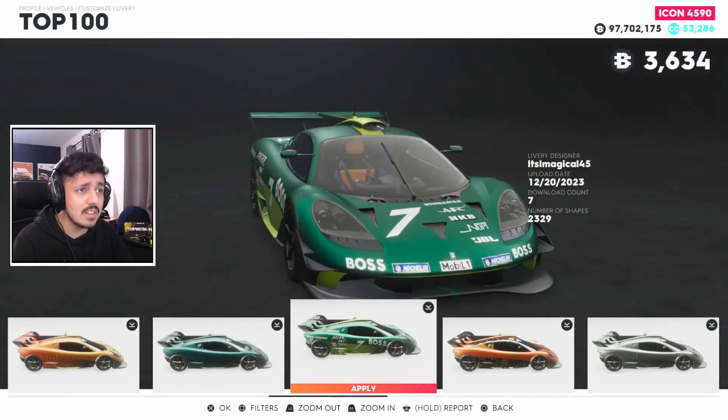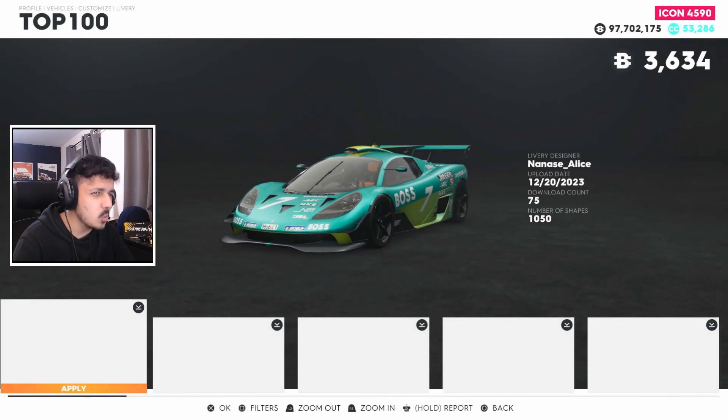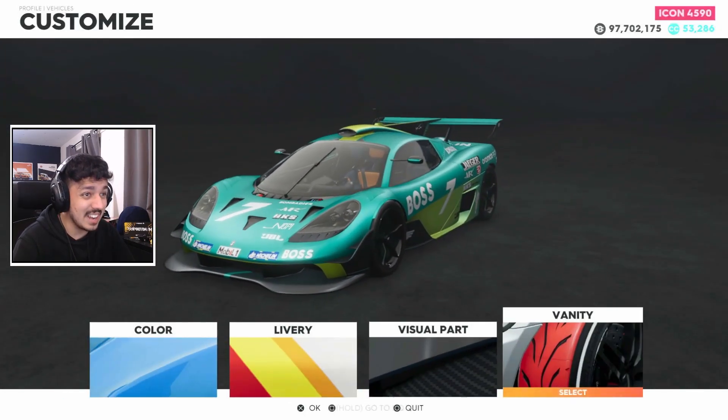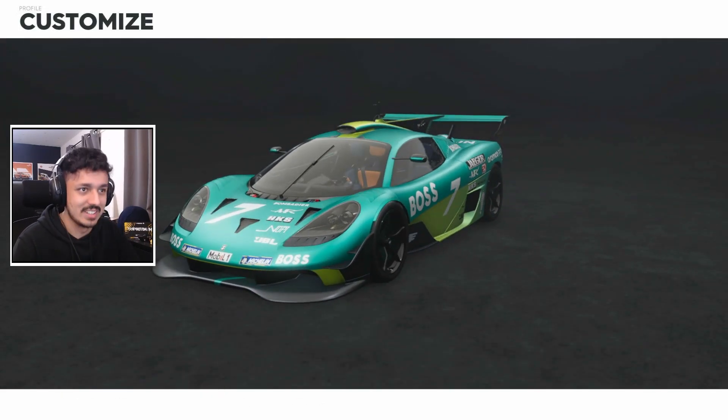Someone also made a very British green version of that same livery. I think I'm gonna go with that British green one — it's looking kind of nice. But we can't apply vanity to this one either. Gordon, you muppet — let me do something to your damn cars.